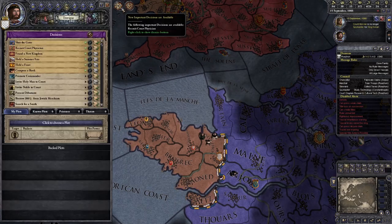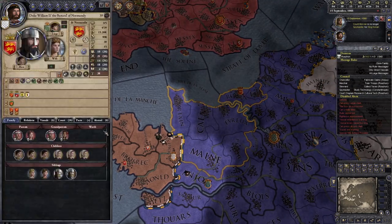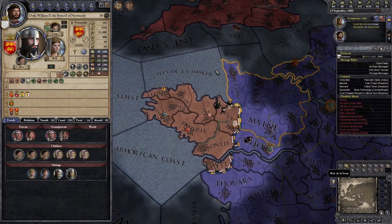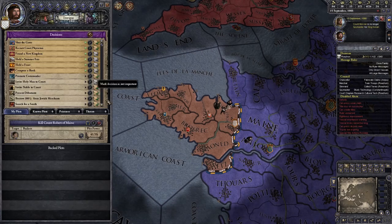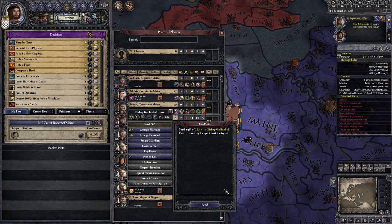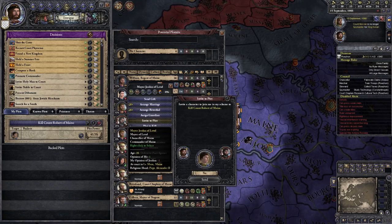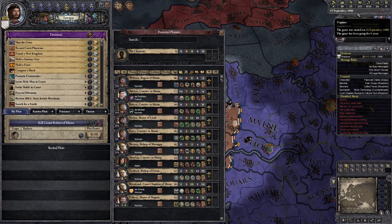Anyway, we're set up pretty well. Duke William is here — this is not the time to pick a fight with them. So let's see if we can start plotting already and have his son murdered. There are interests here, I see — that is a pretty good boost. We're gonna give out a lot of our money, but it might be worth it. On pause.